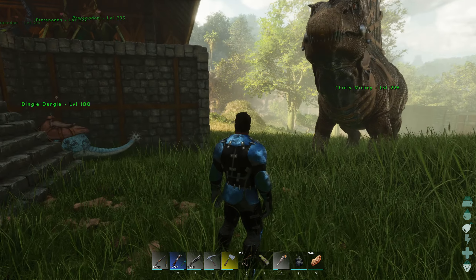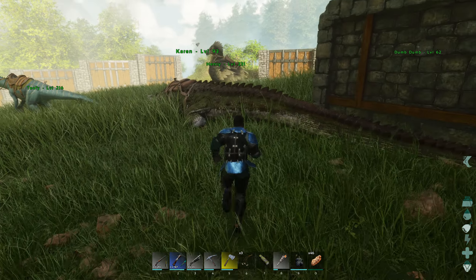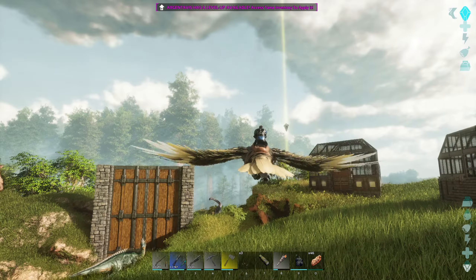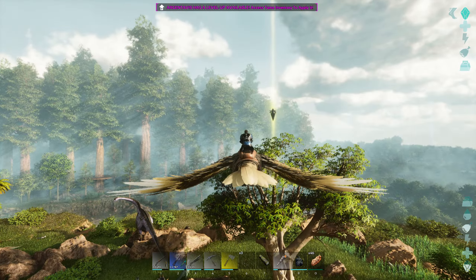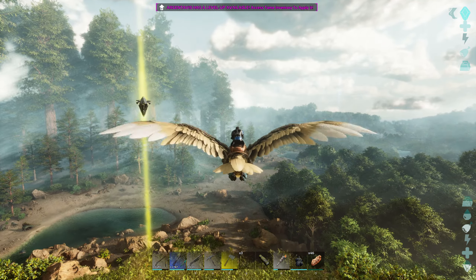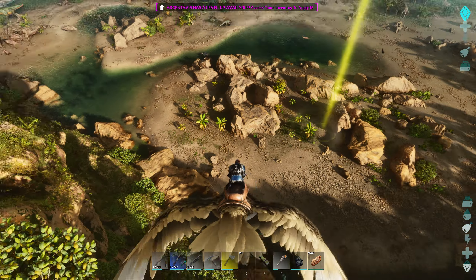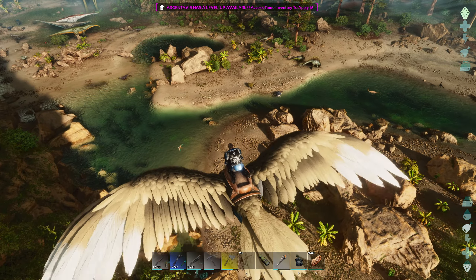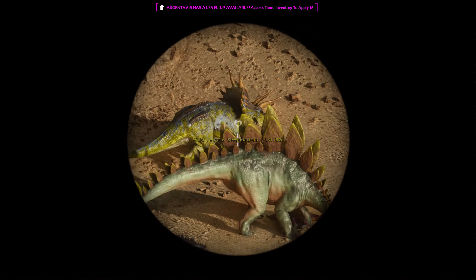They've made a change to the oviraptors — they actually pick up eggs now, kind of like an automatic egg collector, similar to what S+ used to do. I want that yellow drop like a hatchery. It's pretty cool. I'm not sure if it insulates the eggs properly so they can hatch and tick down the timer, but anyway, we have oviraptors that spawn in here.